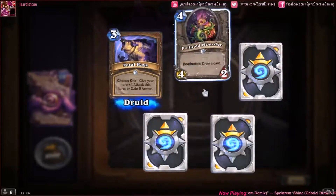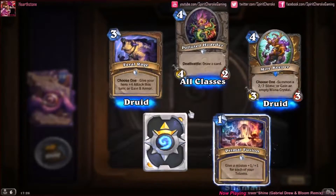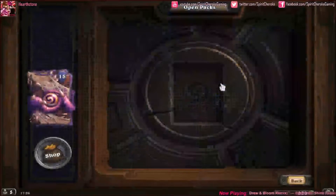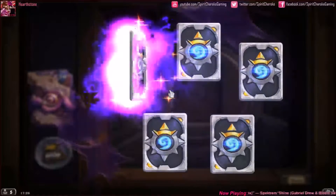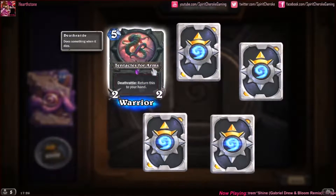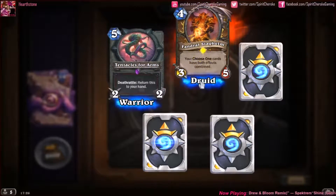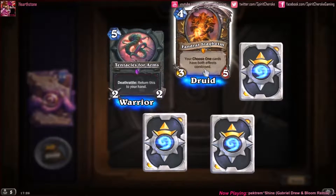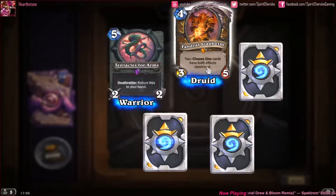Feral Rage, Polluted Hoarder, our rare is a Mayor Noggenfogger. Primal Fusion, Bog Creeper. It's not looking good for legendaries. Oh — an Epic Tentacles for Arms, I don't think I have that. Oh yes — Legendary! Vandral Staghelm! Good — two choose-one cards. Nice, I'll take that. I don't have that.